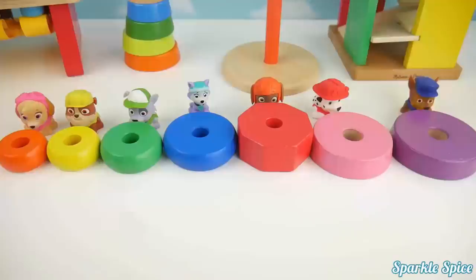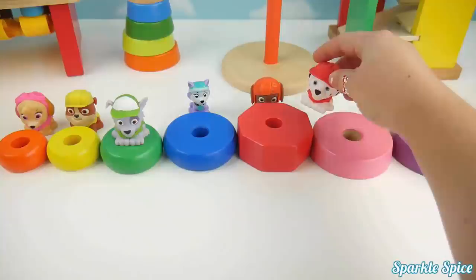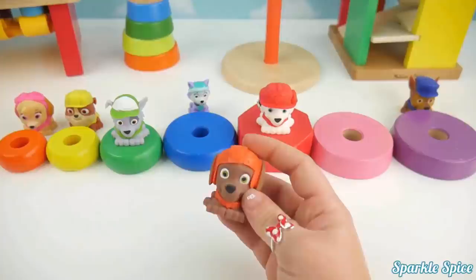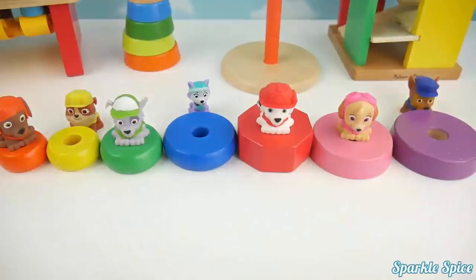Now Marshall and Skye can go back on top. Let's put all of our pups on their matching color. Oh look at Rocky, he's right in front of the green. Let's put Rocky on his green color. How about Marshall? He's got a red cap. Let's match him onto the red. Now Zuma's hiding back there. Let's find Zuma's spot. He's got orange on top. Over here is the orange. Now let's find Skye's spot. Her sky goggles are pink. Over here is our pink.